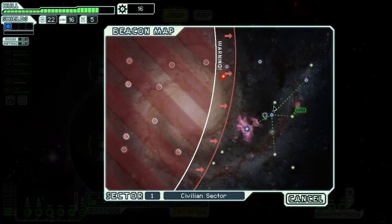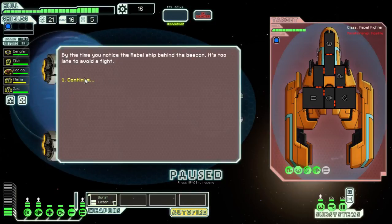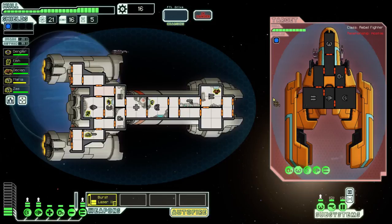By the time you notice the rebel ship behind the beacon it's too late to avoid a fight - but I don't want to avoid a fight, I want the scrap and whatever else they have. I took some damage there - that's why I need another shield bubble. It would probably be enough to protect me from a laser like that. Well, when the game's not intense it's really not intense.